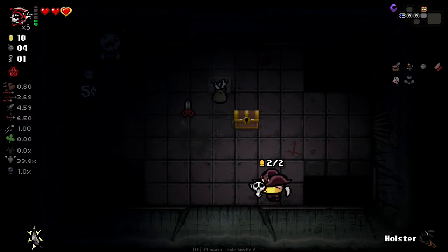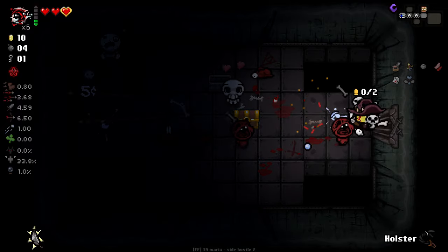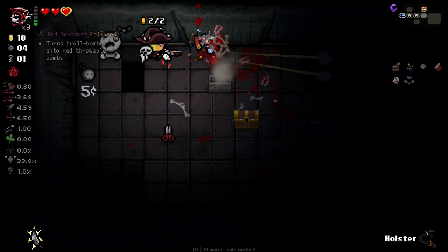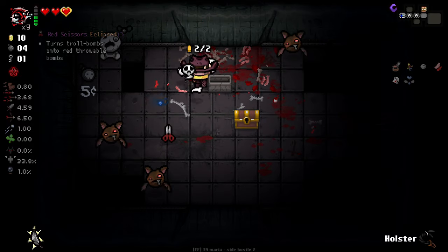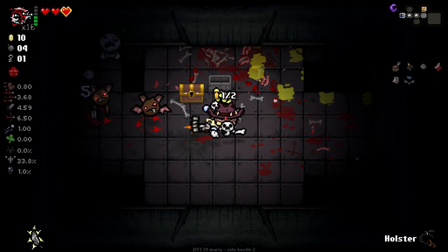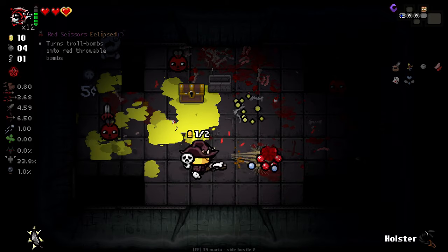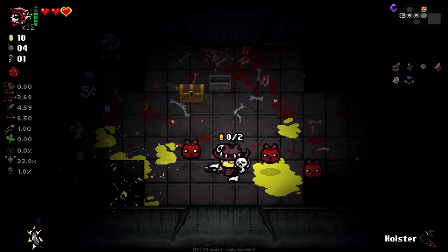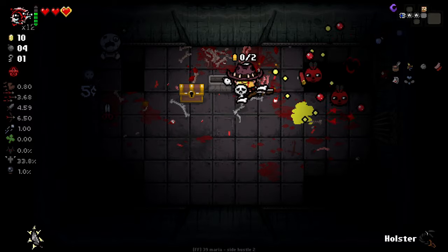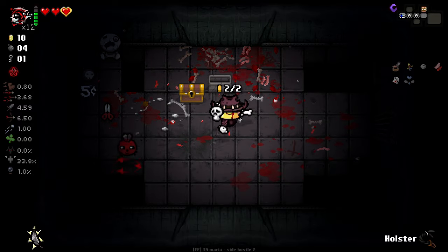I'll pop this open at least, but I don't think I'll open the other one yet. I honestly don't know how I didn't take damage there — thank God I didn't. The good thing is the whip does that knockback effect, so I can push enemies away from me if they're getting a little bit too close for comfort.